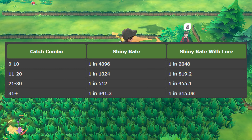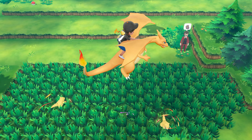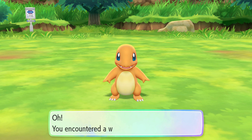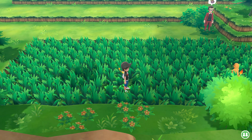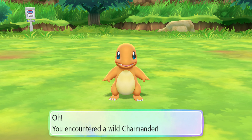Those odds are incredible for shiny hunting. Having a catch combo active also has another benefit: it forces the rare Pokemon in this route to spawn — in this case, Charmander. This works because the rare spawns are based on an entirely different encounter table. By encountering and running away from these Charmander, you can force another to spawn, allowing about 5 encounters every minute, or close to 300 in an hour — right at odds.